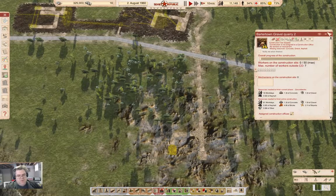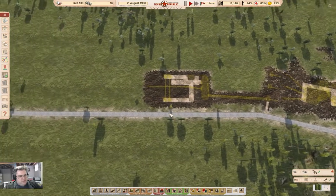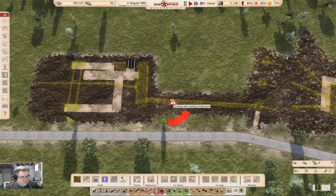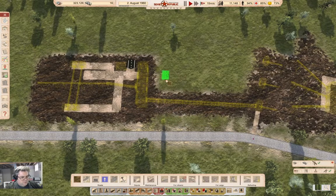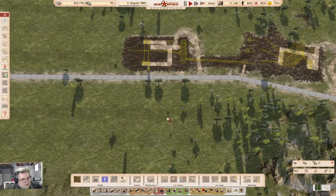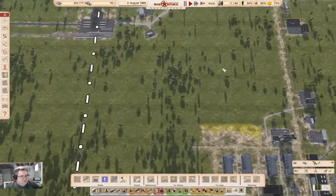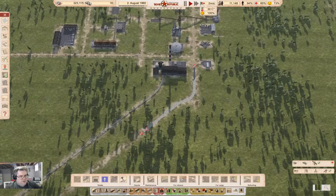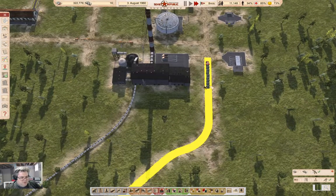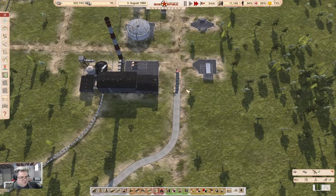We probably want to get this stuff under construction. I need to get a road into here as well — can we fit a road under here? We can get one through about there. I think that's everything we need to actually construct something over here. Meanwhile we're building a road here. We'll up the tempo on everything and just observe — this section of road is just about done.